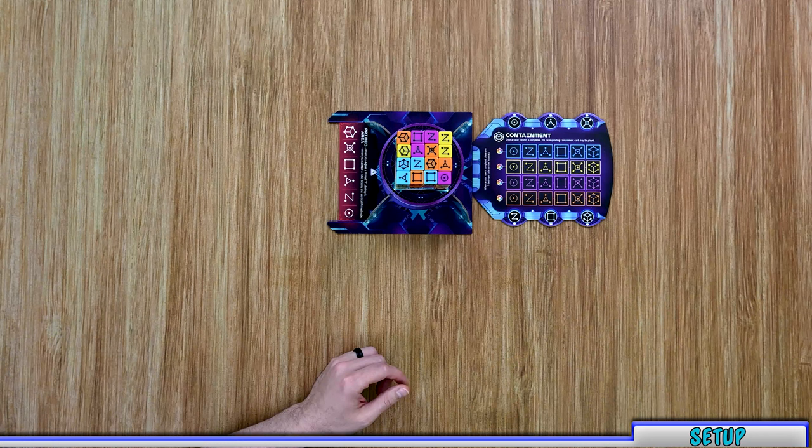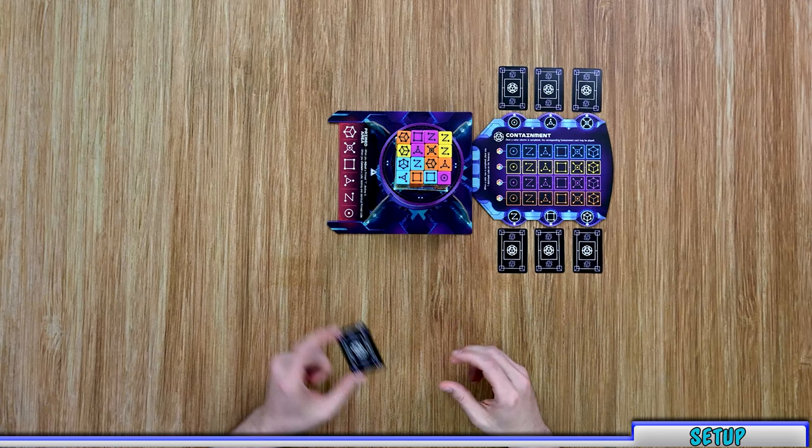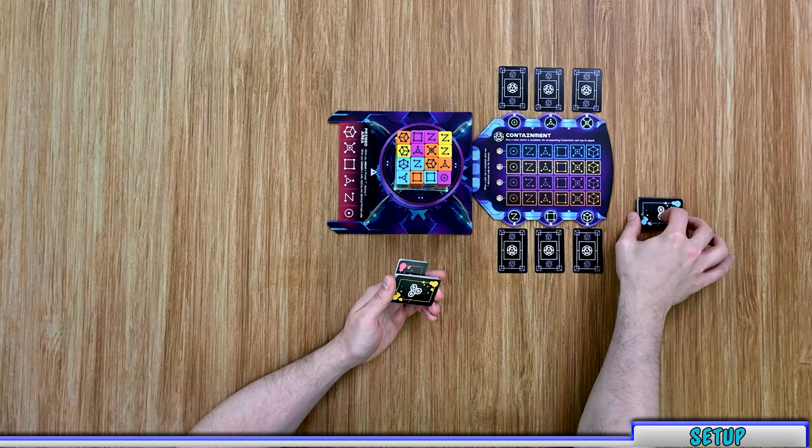Next, place your containment board next to your main board. Grab your containment cards, shuffle that deck, and randomly place one card above and below each of the different spots. Any remaining cards can be returned to the box as you won't use them. Then grab the three levels of research cards, separate them into their levels, shuffle them, and place them next to the game board.